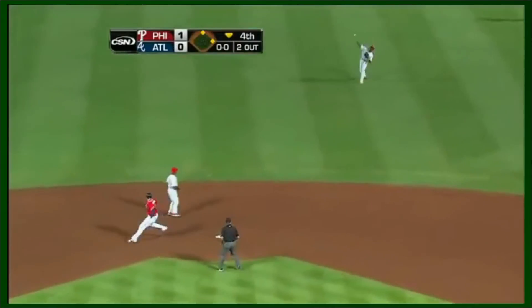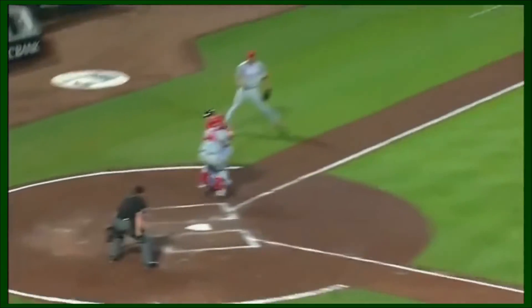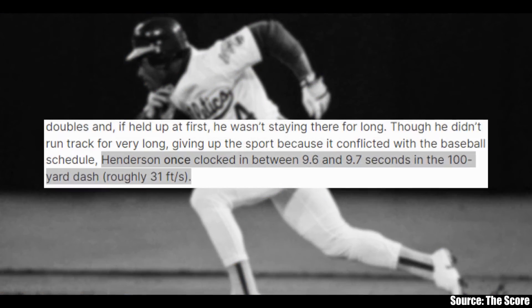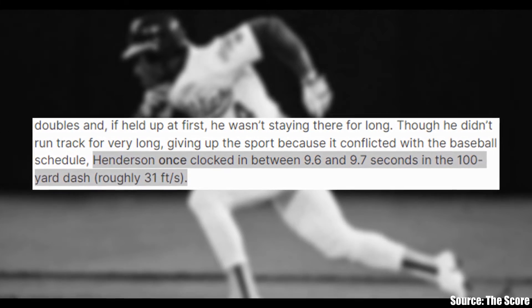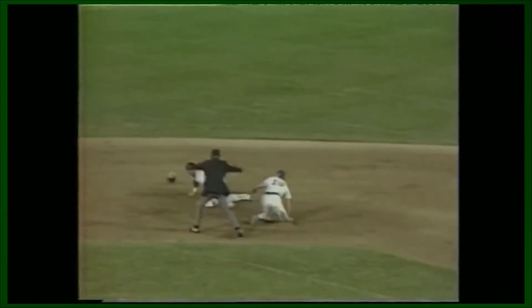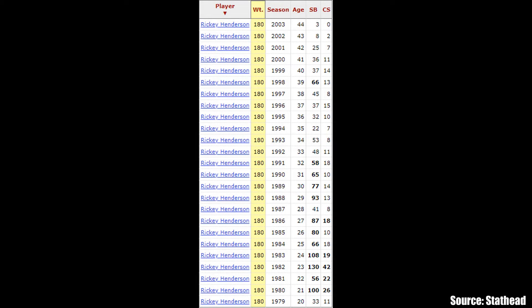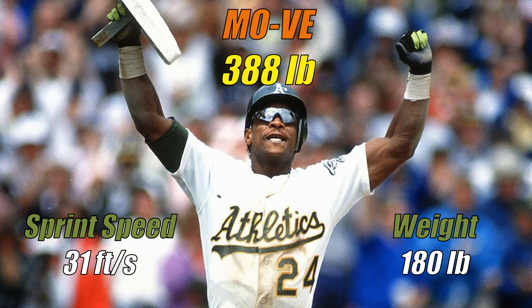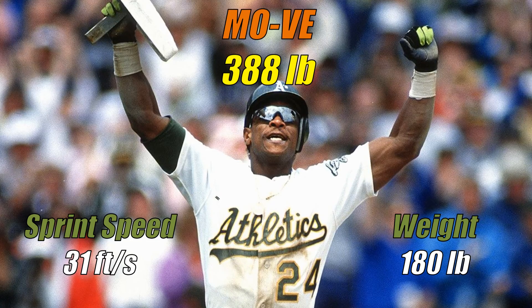We can see how hard a base runner would hit in the StatCast era where we're given everyone's sprint speed. But would it be possible to find out how hard players from the past would hit? With a little research, I think we can definitely get a pretty good idea. Let's test it out on one of the most fun base runners to watch in history — Rickey Henderson. An article from The Score claims that Rickey clocked in between 9.6 and 9.7 seconds in a 100-yard dash, which would place his sprint speed at about 31 feet per second. Running track is not the same as running the bases, but without adequate footage of Rickey running that I could accurately time, this is what I have to settle for. StatHead lists him at 180 pounds, giving him a Move value of 388 pounds. Nothing to scoff at, but his relatively low weight compared to a lot of these other players definitely holds him back, even with his superhuman speed.